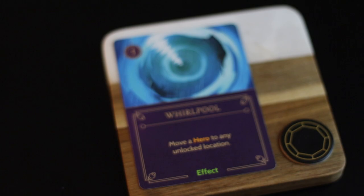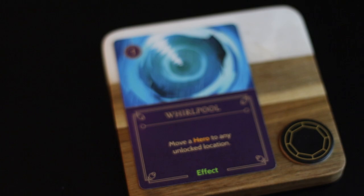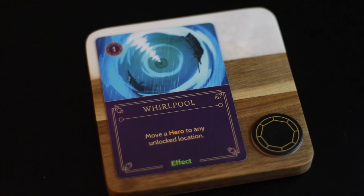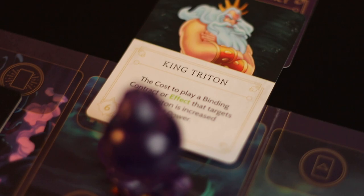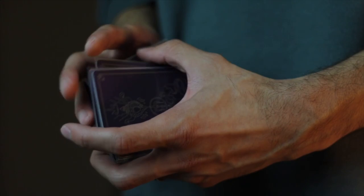Whirlpool reads: move a hero to any unlocked location. Whirlpool is the best way to secure binding contract kills, especially the most important kill being King Triton. There are 3 of these in the deck, so if it is early enough in the game, I would say let it cycle through your deck to get to Triton and to the crown sooner.